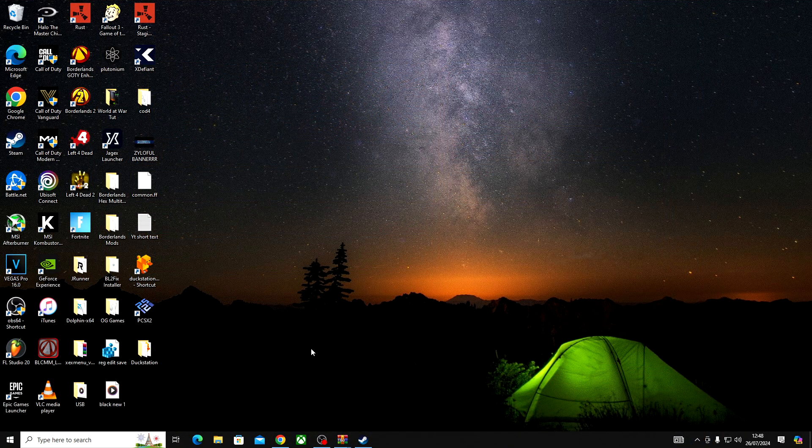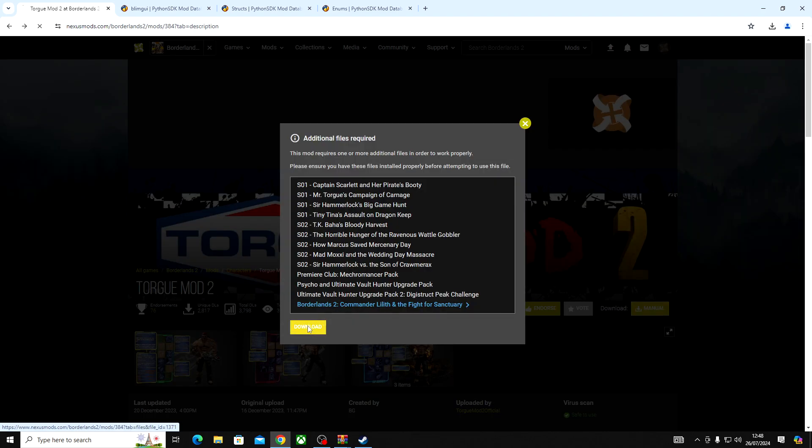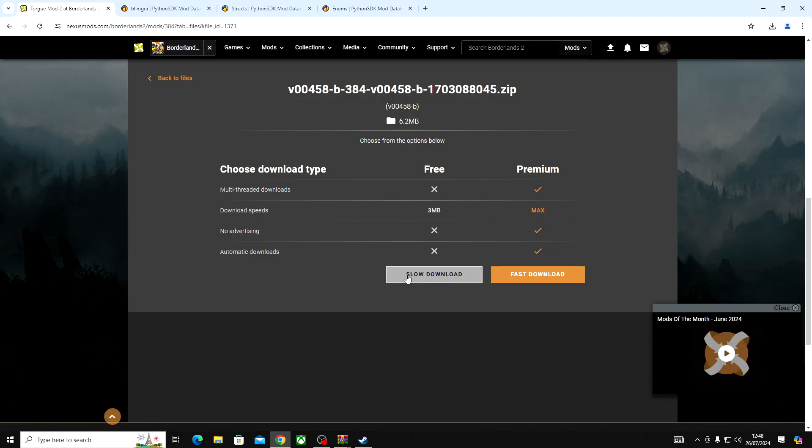Now you want to go to the link in the description, download the TORG mod, click on manual, and then download, and then click slow download.